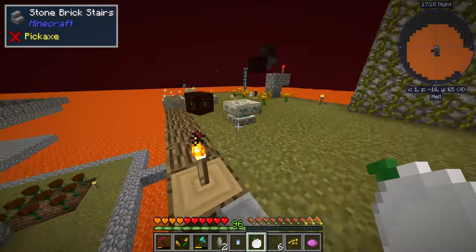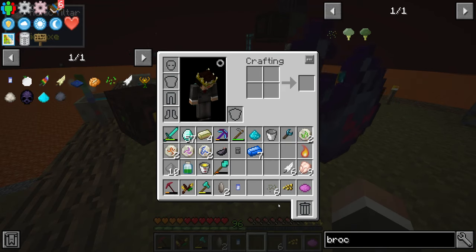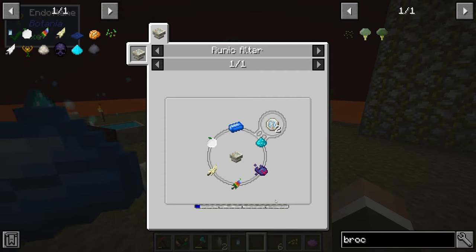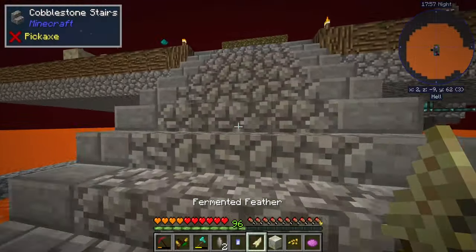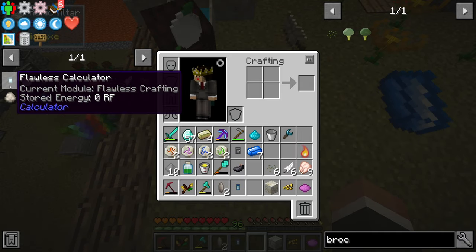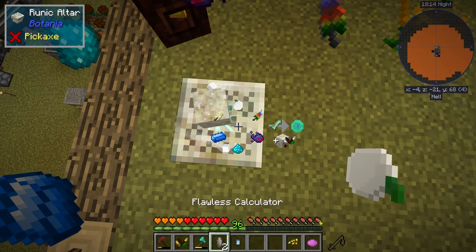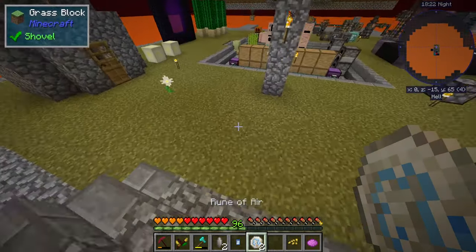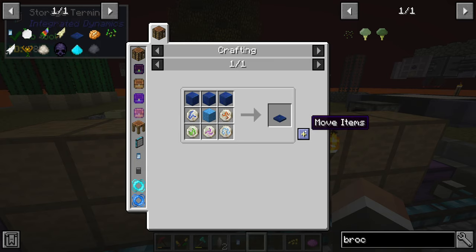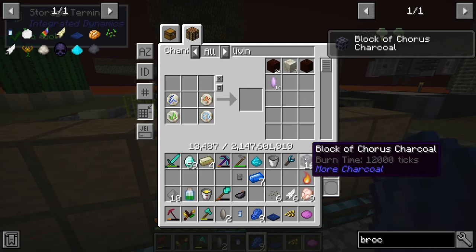Heading up to the runic altar: fiddledew fruit, colorful feather, dark soul, mana powder, mana steel, and fermented feather — that should be everything for the final rune. We've got the rune of fire, rune of water, rune of earth, rune of mana, and we're about to get the rune of air. Once this is done we should finally be able to make the terrestrial agglomeration plate — and boom, there it is!